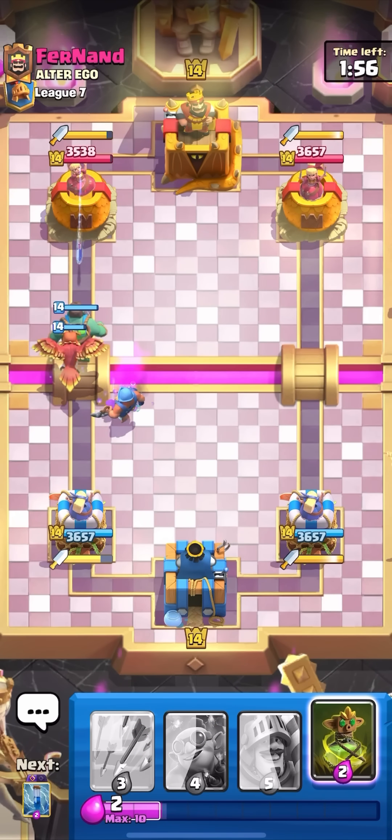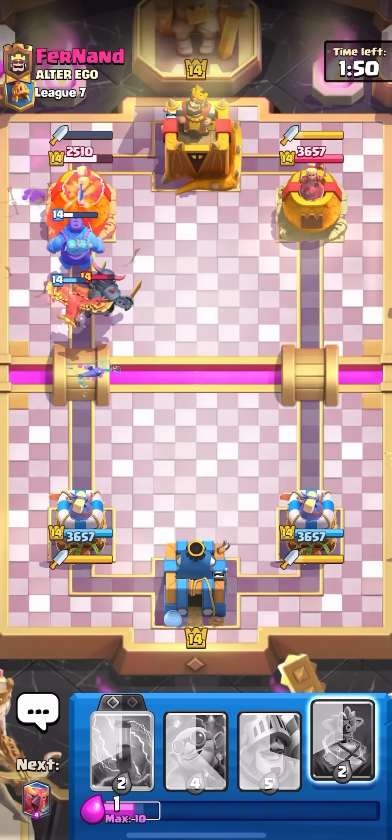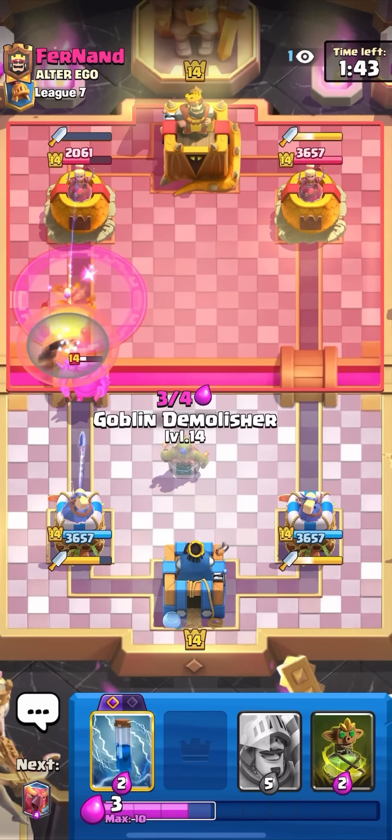I'm going to Goblin Giant here. It will cycle me to my Evo, and I think he's playing Pekka, so I'll just be able to get a good push here. I'm going to Arrows and I'll get some pretty good Goblin Giant damage on the tower. Then my Phoenix will take out most of the Pekka, forcing out the Rage. I have Goblin Demolisher here for defense.